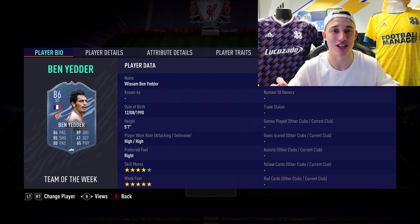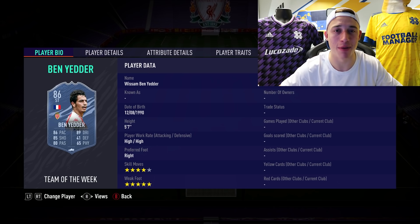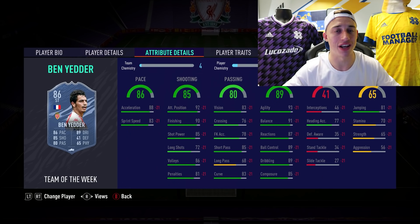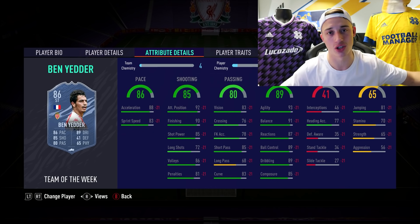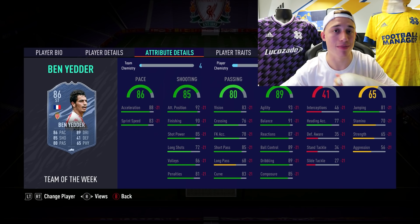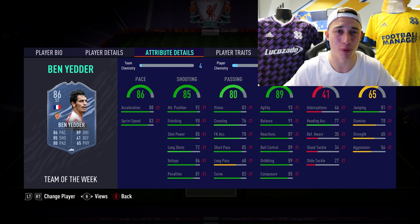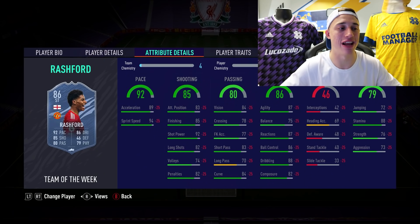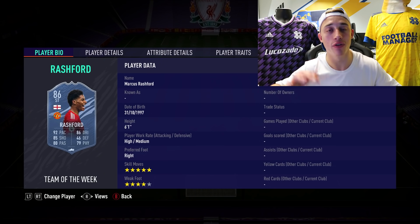Next up we've got Ben Yedda. The way he plays above his stats is an absolute joke — 4-star skills, 5-star weak foot. I would advise most of you just get the normal card, it's not much worse than the inform. Great pace, great shooting, great dribbling, and 93 agility — he's gonna turn in the box so well. Ben Yedda is another quality player, great for links as well.